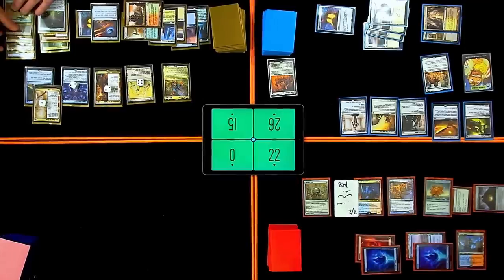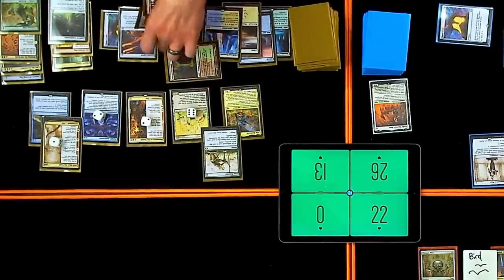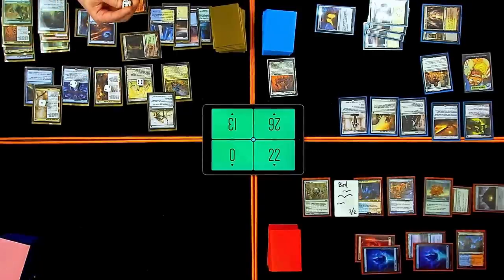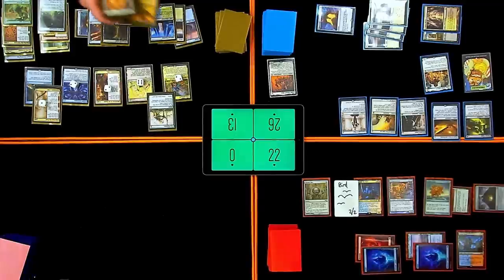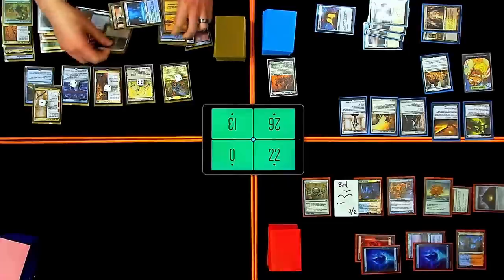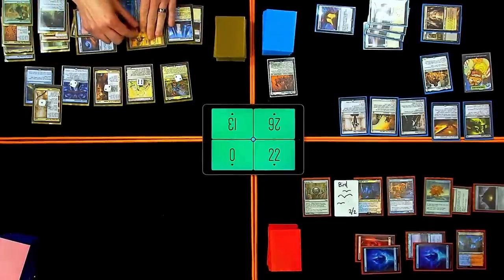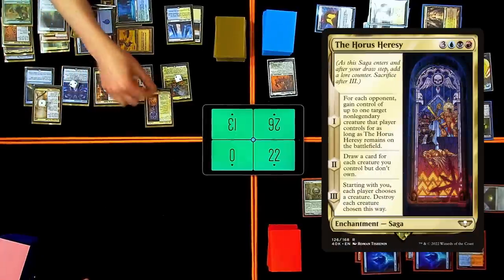I'm going to play an Overgrown Tomb, lose two. Play Crop Rotation — target for that will be Temple Garden. Trigger the Scalds — put two counters on Bombadil. I'm going to grab Sarca's Sanctum: tap for white for each enchantment I control. One black, one red, one blue, and four white — I'll have one white floating.